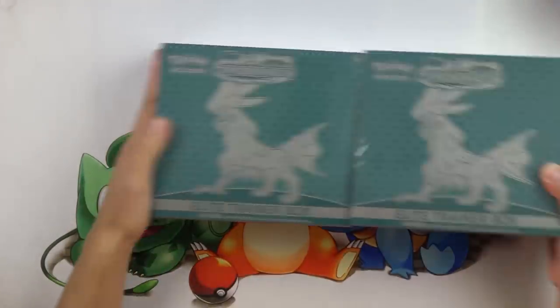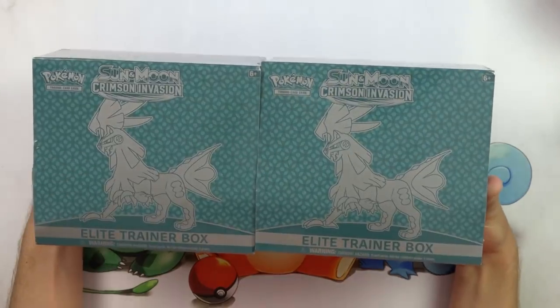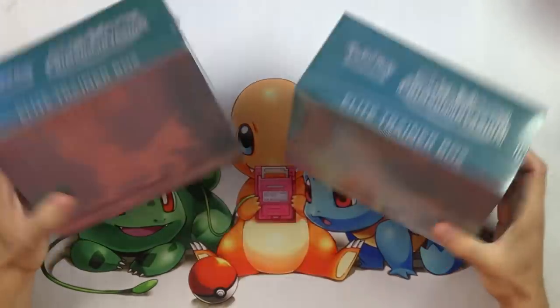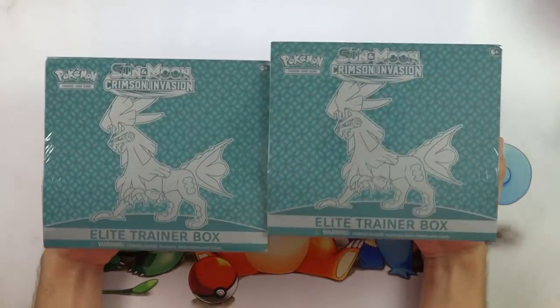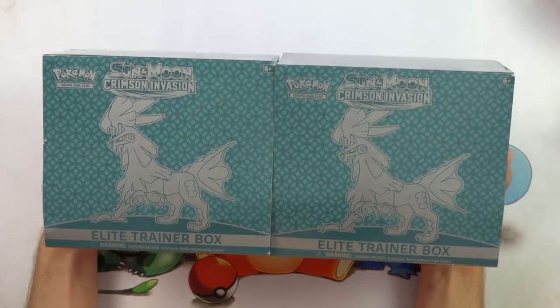What's up everybody? Andrew Mahone here with Darian's Pokemon. Today I'm going to be profit or lossing two Crimson Invasion Elite Trainer Boxes. These things typically retail for about $40 a piece and come with eight packs of Crimson Invasion each in them.